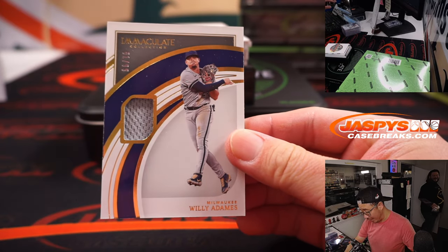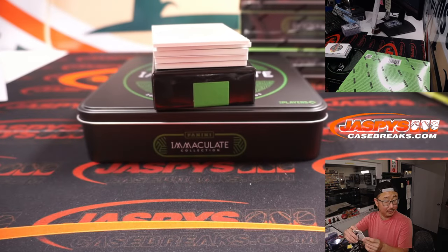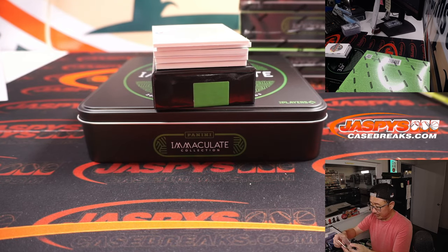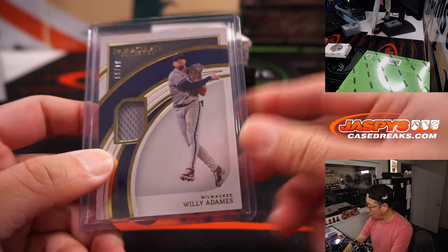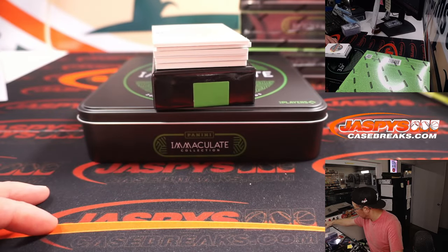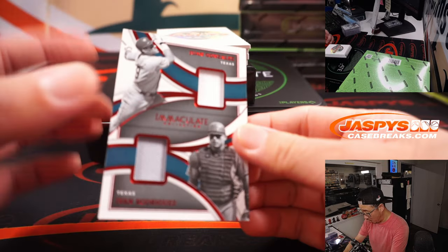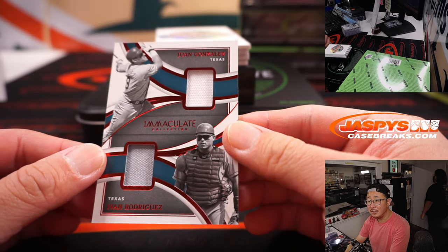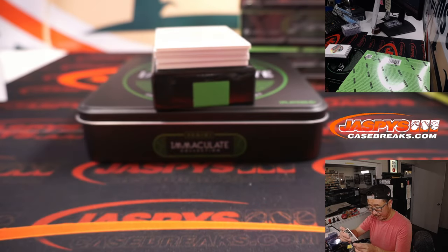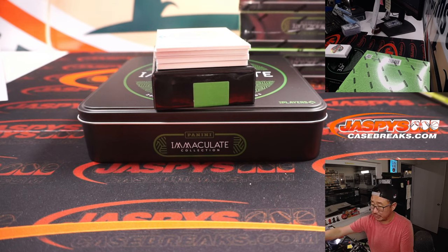Willie Ademis, 81 out of 99 — Brewers. Brewers 1 is Martin. We got Juan Gonzalez and Pudge — Ivan Rodriguez — two-color dual relic. Rangers. Walter with the Rangers — got him straight up.